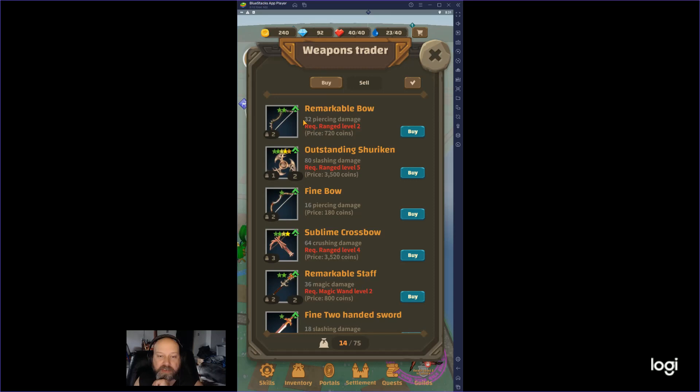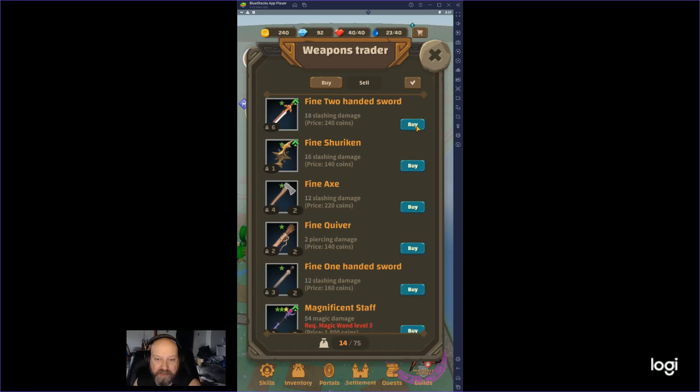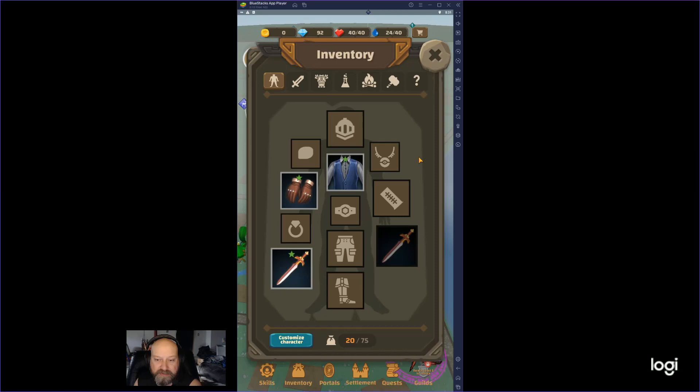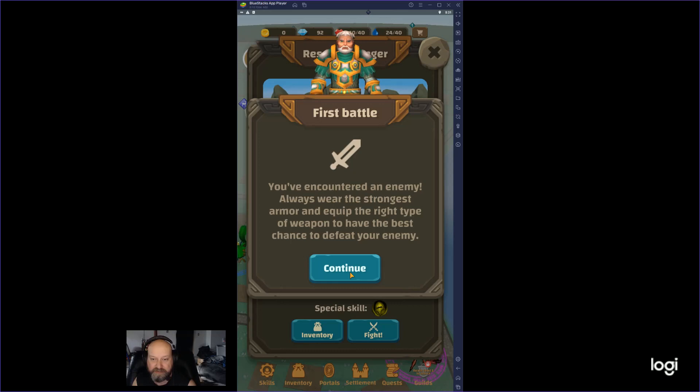They have different ranks — see the stars? That two-handed sword will help us move along a little bit. Back to our inventory and equip the new sword. It didn't even do that much more damage.